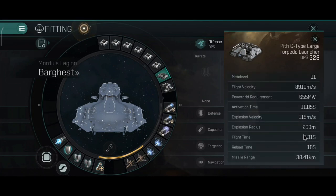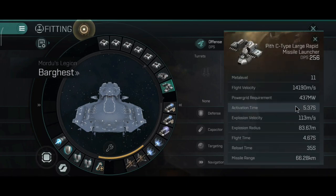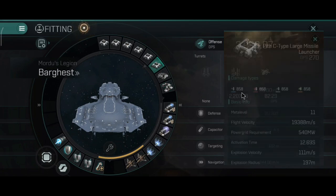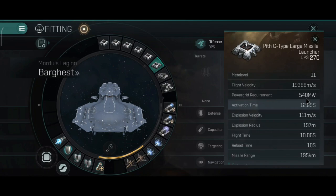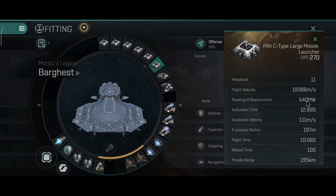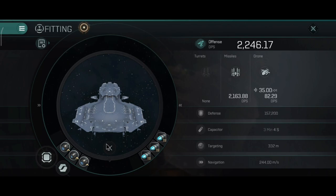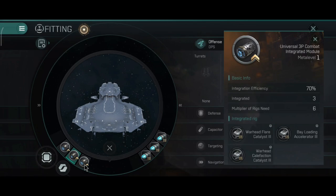Torpedoes I would not use on the Space Pan, because torpedoes require you to get a little bit closer to your target — and the Space Pan is not a ship designed to take a lot of damage. The torpedoes have good damage and good DPS, but they're kind of risky because you have to be really close to the target, and that can be dangerous in a 22 billion ISK ship.